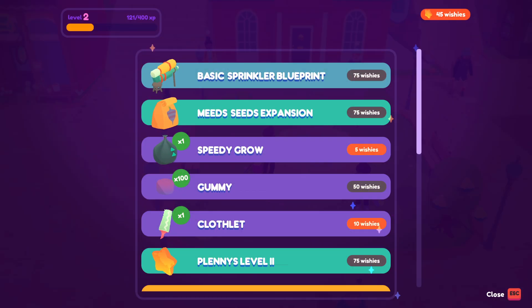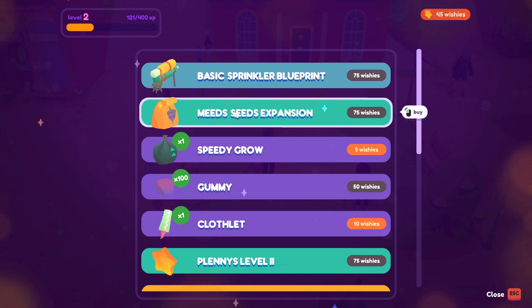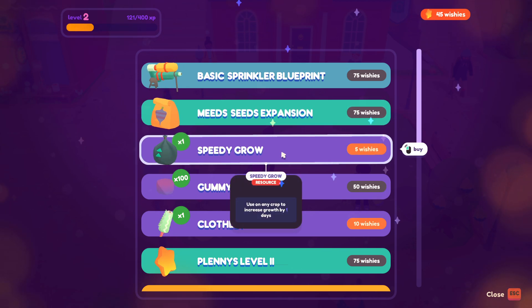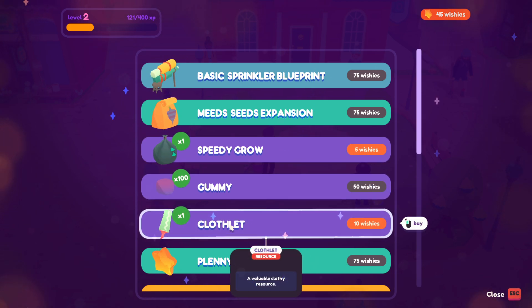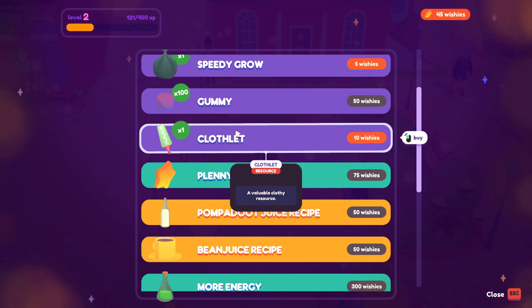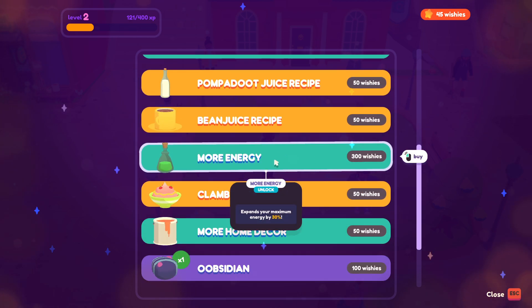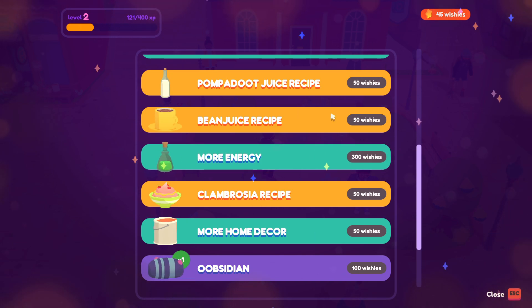Let's check the water fountain. Anything good today? Sprinkler blueprint — automatically waters a 3x1 area on my farm. Interesting. Mead Seas expansion. Speedy Grow. Maybe. I gotta remember clothlets are available at the water fountain too, so if you can't find them, they're here. I can just straight up buy gummies for wishes. Pompidou juice, bean juice, more energy — interesting. That would probably come in handy later on, but I'm a little ways off of that.